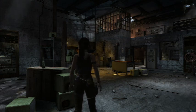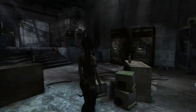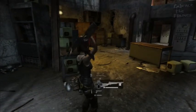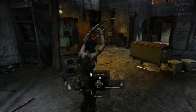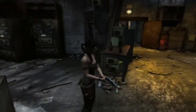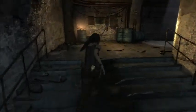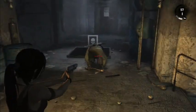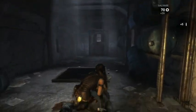Here we are with part six of our Tomb Raider walkthrough. Hopefully we won't get killed too many times. Let's go ahead and start moving along. Looks like we're doing okay — let's use a pistol, I do like the pistol. They just love jumping out of those rafters and stuff.